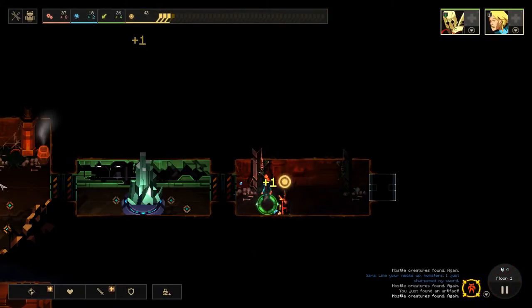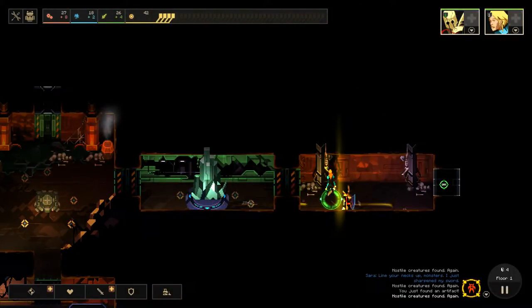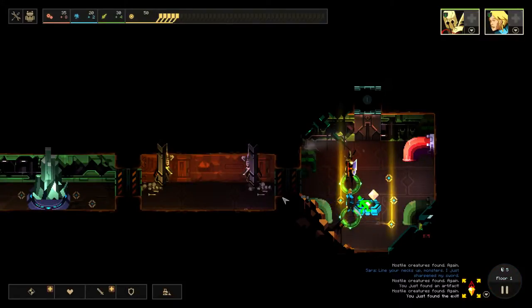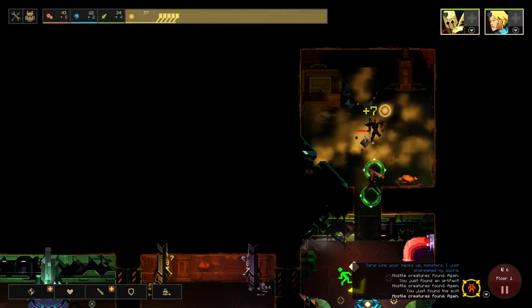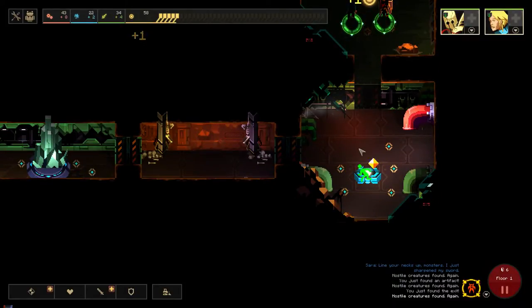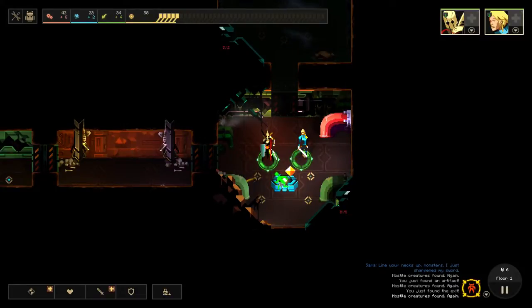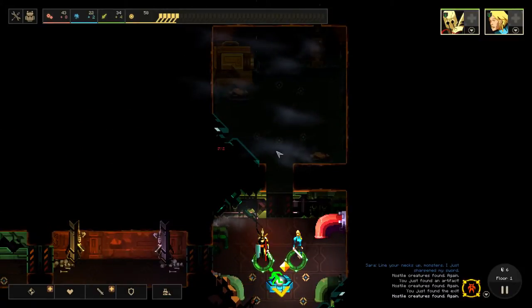Now there are certain monsters that will ignore your characters — like these guys — and they will go straight for the crystal. But they didn't, or I was able to kill them in time. Now this is the exit room. The objective of each level is to move your dust diamond thing to here. Any room that is not lit will spawn monsters, or if you don't have somebody standing in it, as you'll see in just a second.